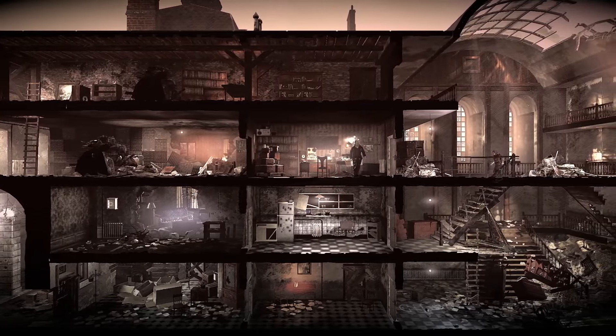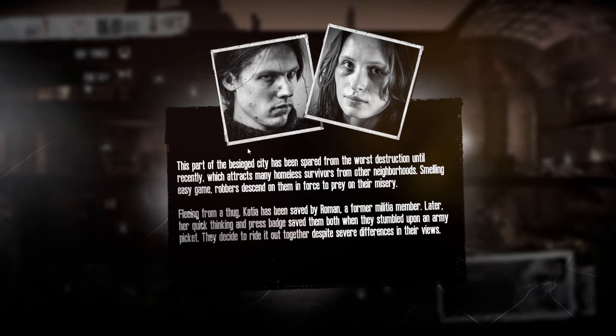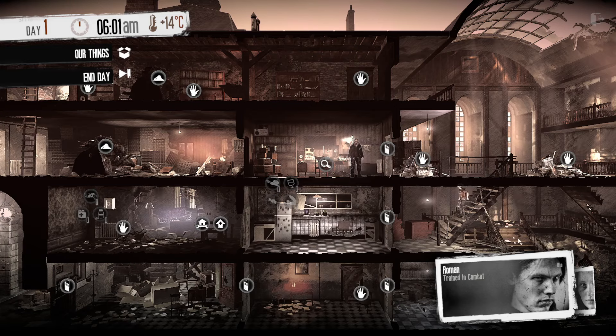It looks as if we've got Roman and Catcher. That seems to be a decent starting point. He's been spared, fleeing from a thug. Catcher has been saved by Roman, a former militia member. Later, her quick thinking and press badge saved them both when they stumbled across an army picket. They decided to ride it out together despite severe differences in their views.